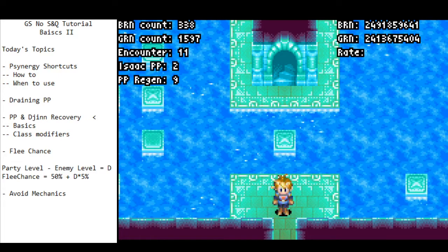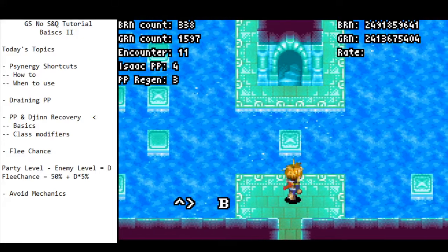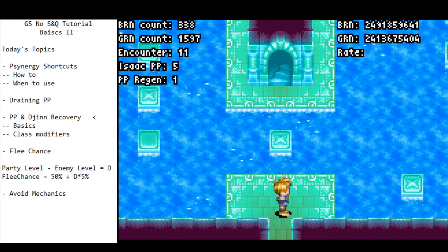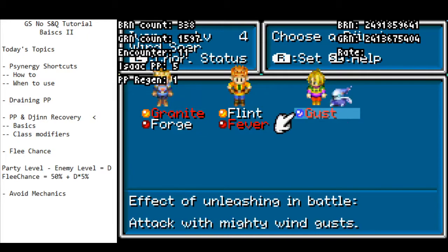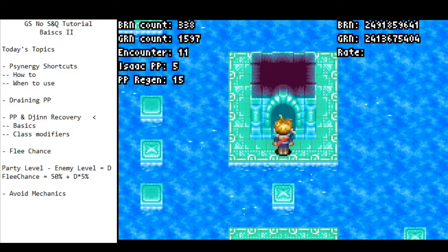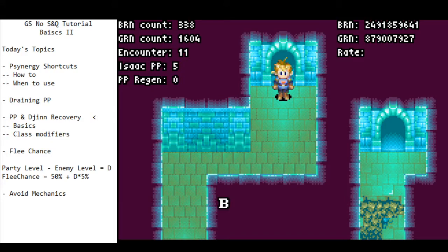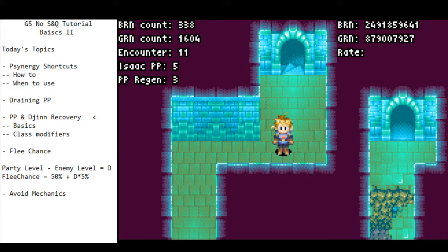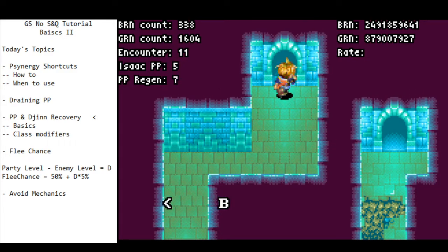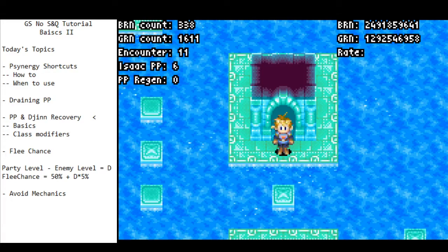Under Isaac PP, there's a value called PP regen — that is the PP regenerating counter. Every time it gets to 16, it will increment PP by 1. Every time you get a tick of PP regeneration, one of your Djinn on standby will also recover. PP regen works differently from encounter rate because it is not retained when you transition — so if you had 16 and transitioned into a different room in the same dungeon, it resets back to 0. Sometimes it's worth wiggling in front of a door to get a tick of recovery before going through, to guarantee you get that Djinn recovery and reduce the risk of a bad encounter.